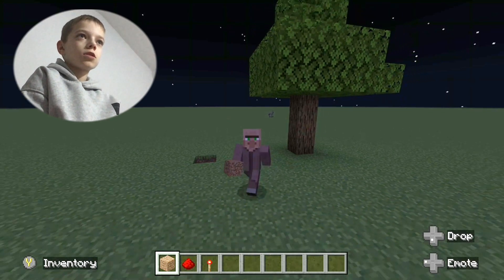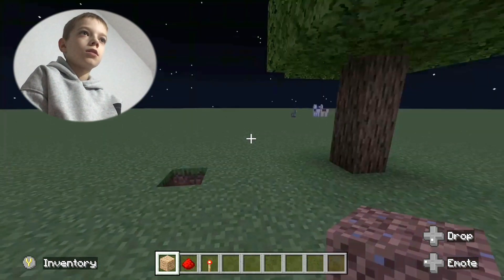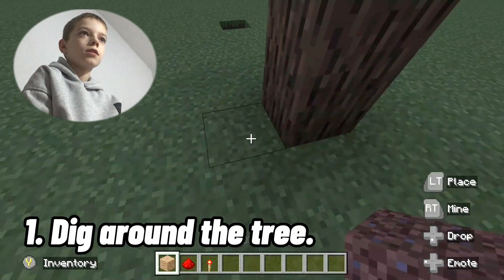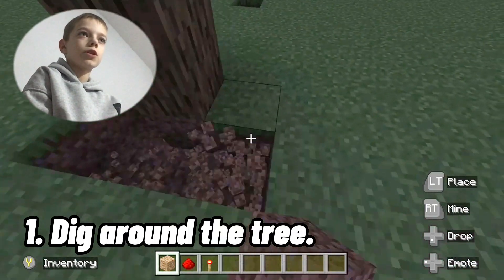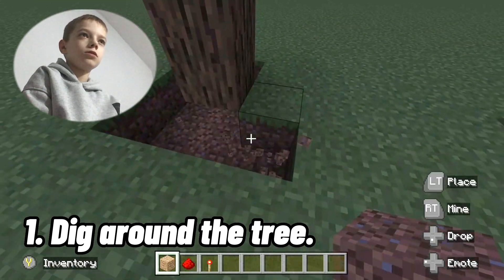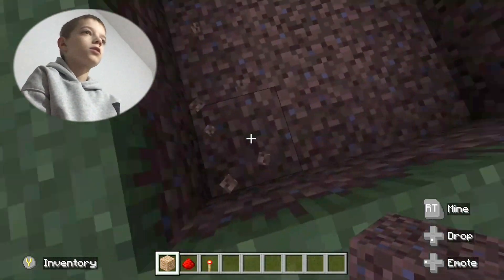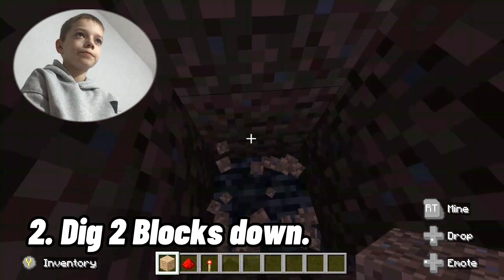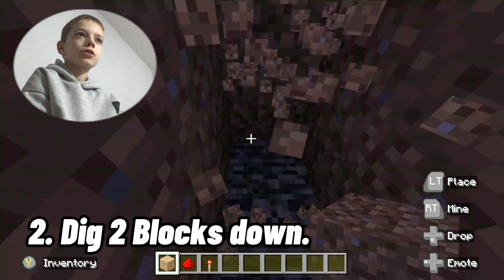So as you can see I've got a lovely tree here. What you need to do first is dig a hole around the tree, just like this. And you need to dig two more blocks down, just like this.